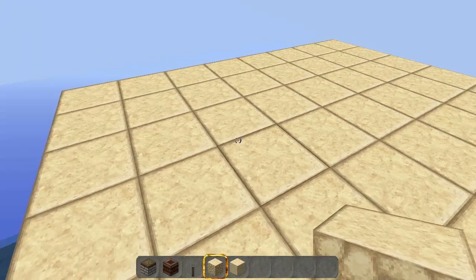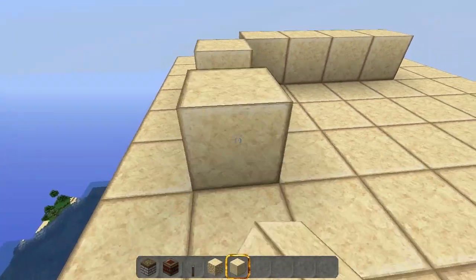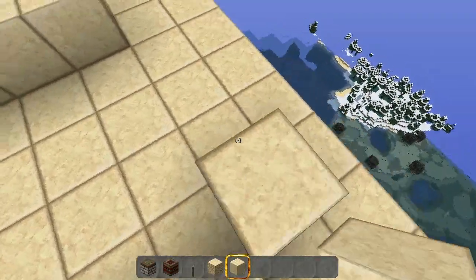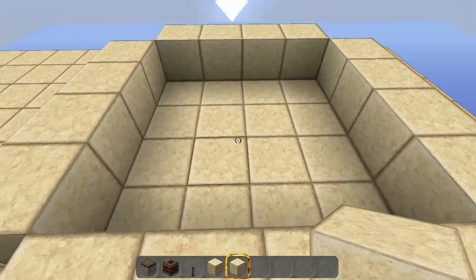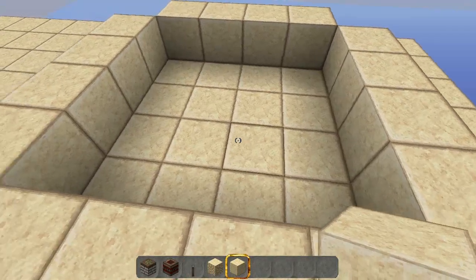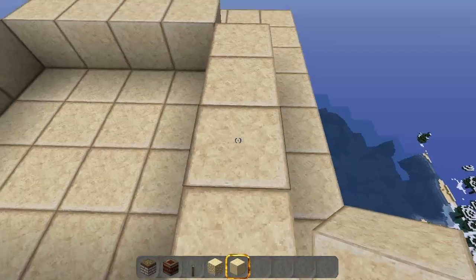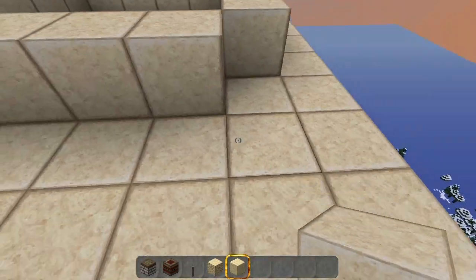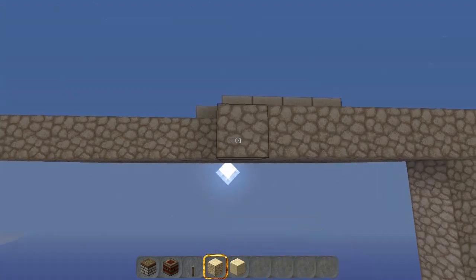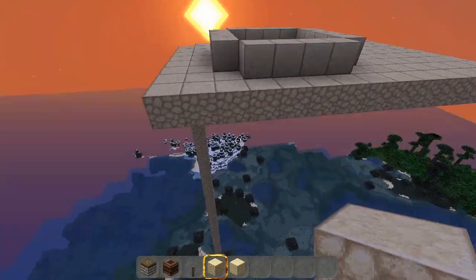The first thing we want to do is build a tower up, and this is going to be a little bit different than a lot of ones you see. We want a 4x4 square in the middle. Why I do it with a 4x4 square instead of something smaller is that this actually will work with spiders as well as zombies, skeletons, and creepers. That's one of the other ways this is a little bit different - a lot of people put down slabs and do other things to prevent spiders from spawning, but we want them to spawn because with tripwires and other redstone stuff, string comes in really handy, and this works just fine with spiders.